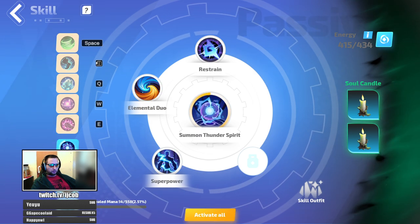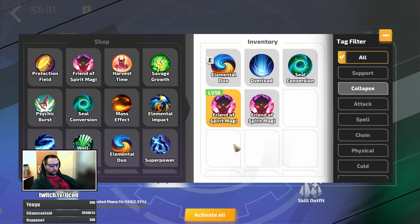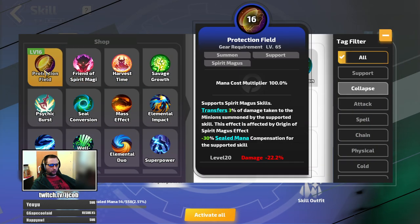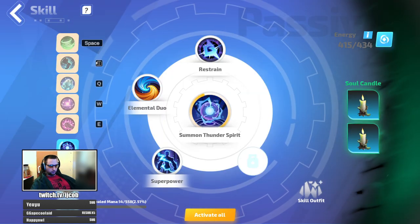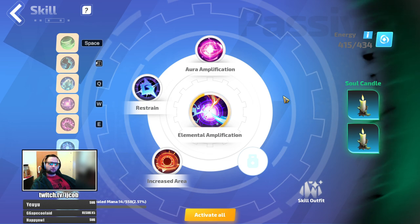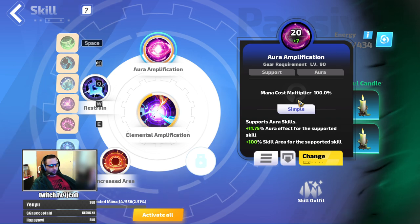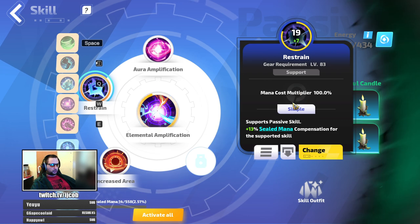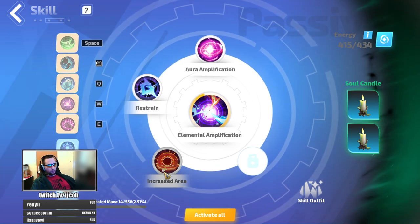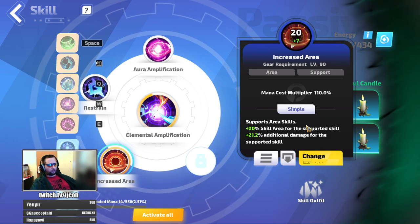So it's easier to keep it up. On auras like Summon Thunder Spirit with Elemental Duo, there's no downside to it. Other supports could also help if you had enough energy to slot more. On every aura you want to use this, because this one is free — and the 95% multiplier gives you 5% mana cost efficiency. Restrain also gives 100% and even more.